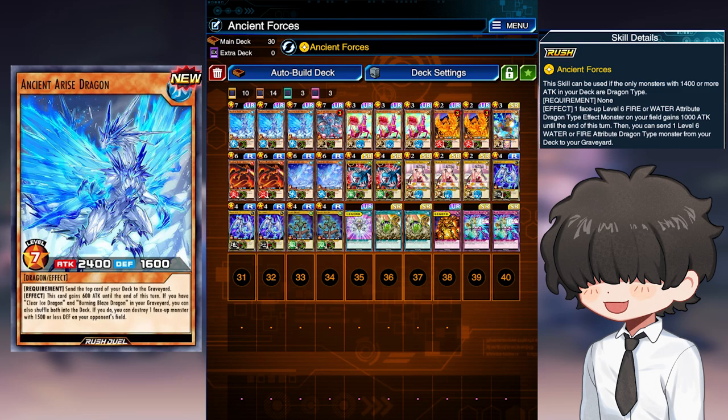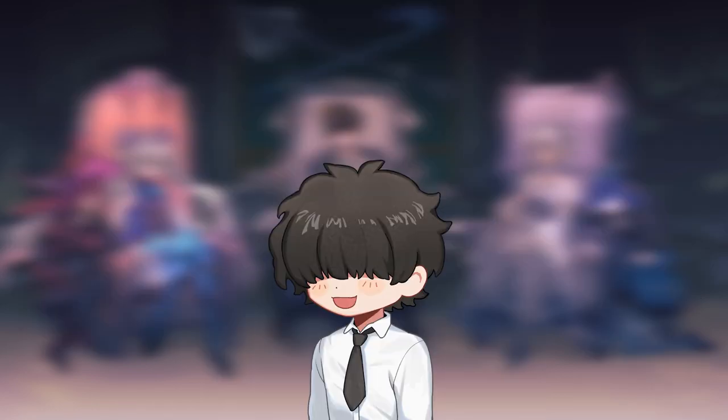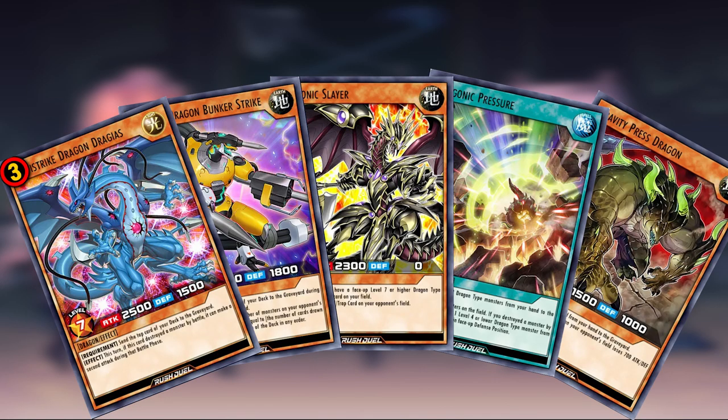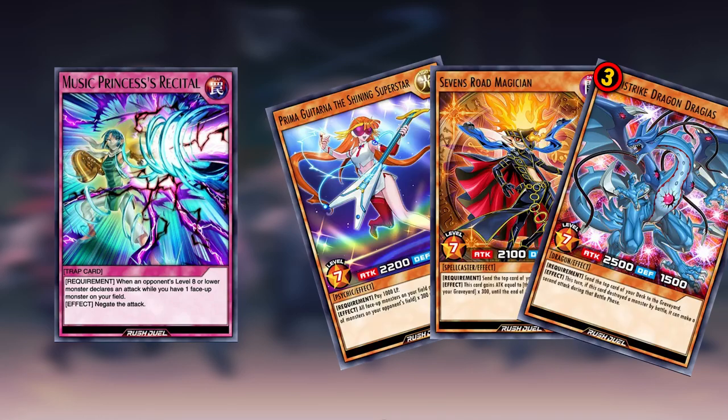And even if you can't destroy the monster on the field, having a 3000 attack boss monster is still nothing to scoff at, easily clearing most monsters. Now that you have a general idea of the two decks, which one is better? Personally, I think nothing can beat the destructive power of Draconic Resonance. Being able to both increase your attack and your levels allows you to bypass negate traps like Music Princess's Recital and still have more attack to overcome any boss monster.